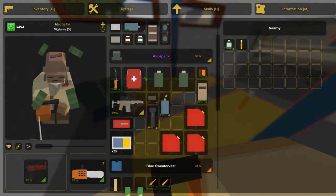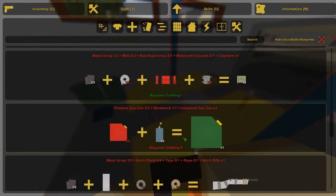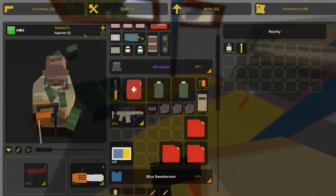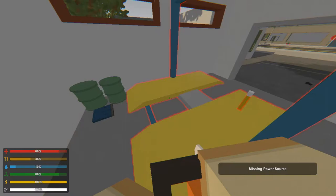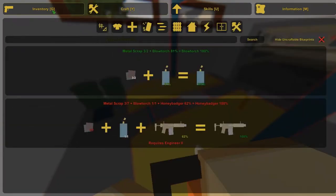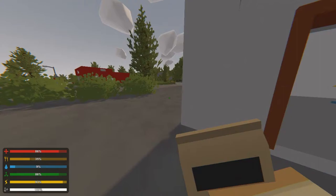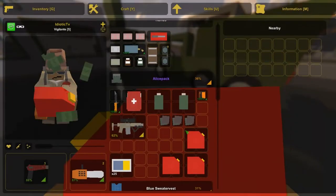I'm gonna save the blowtorch so it doesn't get wasted. Let me just turn the flashlight into some metal — there we go. Now I believe I have enough to fix the muzzle. It requires engineer — let me find the engineer station. There we go, done! Now I can actually have a muzzle on this gun. All I need now is to fill up my car.